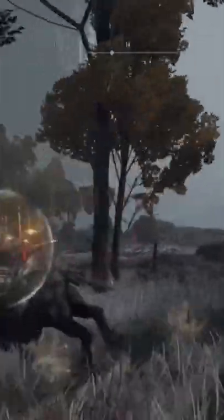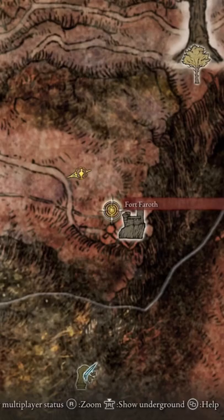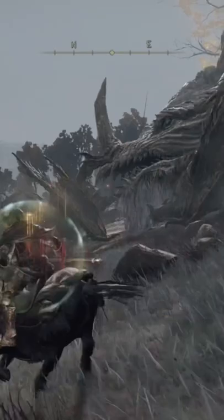Here is where you can find the giant ancient dragon in Elden Ring that drops a bunch of helpful stuff. First, you're going to make your way to Fort Faroth — shown here on the mini map and on the large map. Once you get into the location, you'll be able to see the big guy.